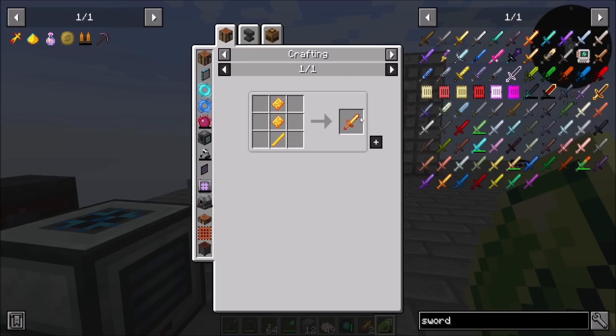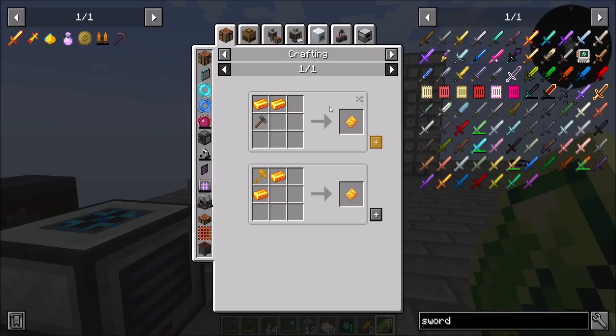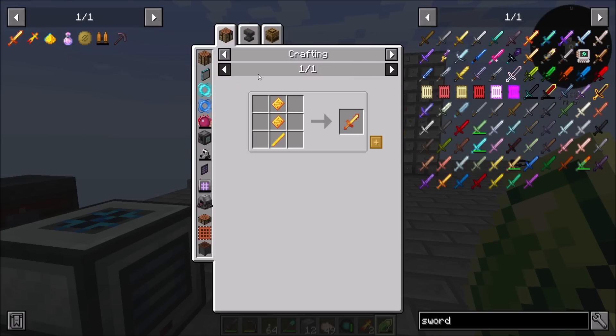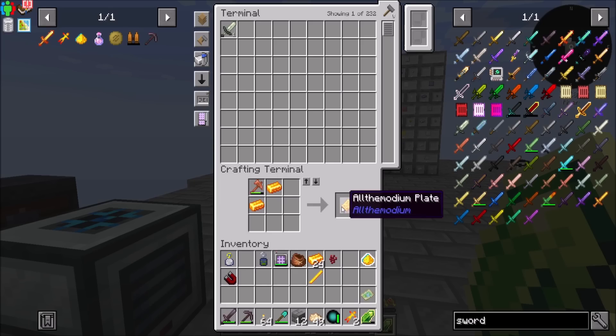Now in fairness, we do need, in order to get the sword - which is indestructible, by the way - we need all the modium plates, which looks easy enough to get. And all the modium rods, which also looks easy enough to get. And then we want two of these.